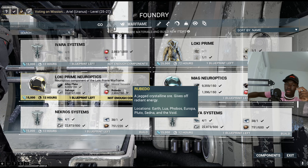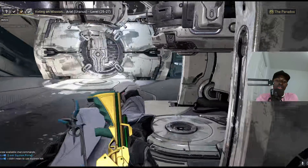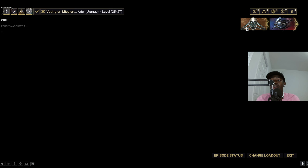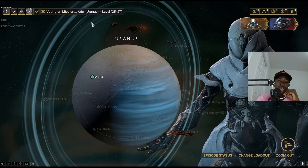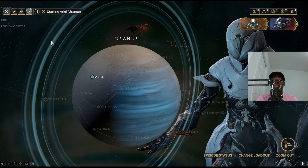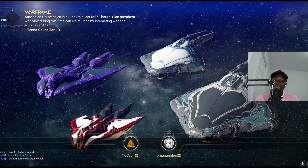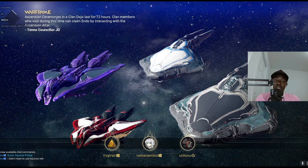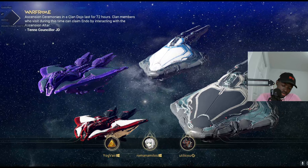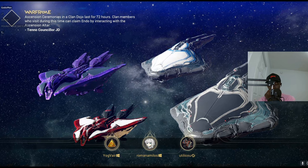He is vaulted, okay. I feel like I'm probably gonna get a random neural sensor — but you can't get Loki Prime sensors from random missions. I have one though! Hold on, do you have the chassis blueprint? I've completed everything on the blueprint and I'm about to complete the neuroptics, but I need a neural sensor. Neural sensors come from Jupiter.